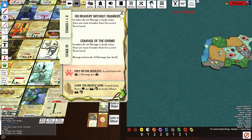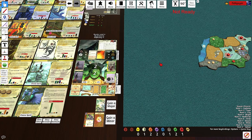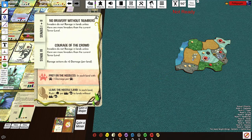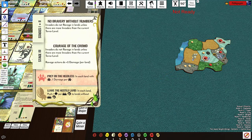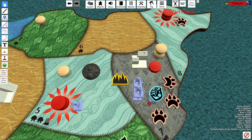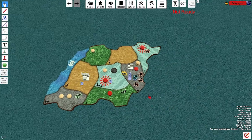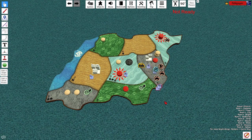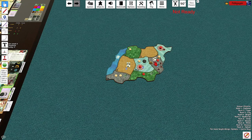Invaders do not ravage unless there are more invaders in the current terror level. Each land with a beast takes one damage per beast. There are three beasts here. I'm probably going to push this guy out and push this guy out. I think you can choose this land and then choose that land.